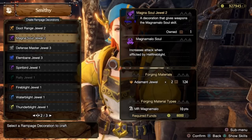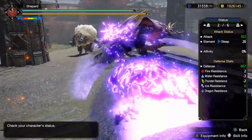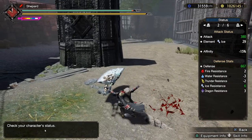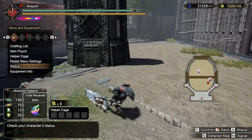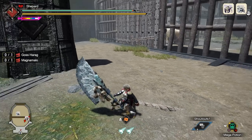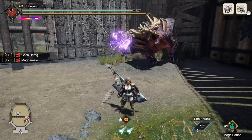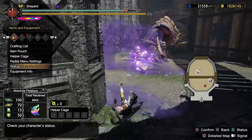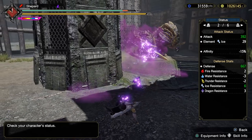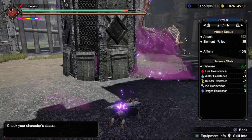Hellblight: in every configuration tested, it appears to just give you 12 True Raw. I don't ever see this being useful. If you're fighting Magnamalo, you could just use the appropriate Anti-Wyvern or Fanged Beast decoration and that should always be more damage. Maybe if you were trying to stack Hellblight on top of a Charge Blade where the impact phials aren't affected by other Rampage decorations — I didn't test that — but it seems bad. Don't use it.